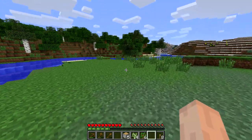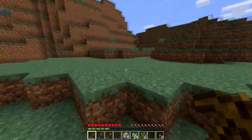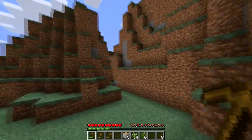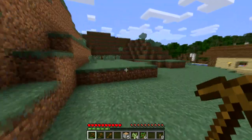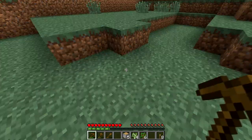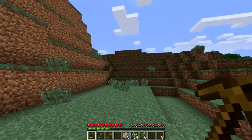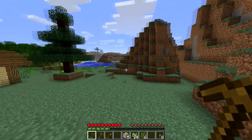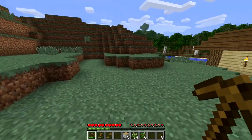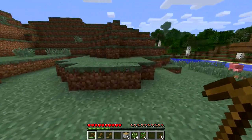Now we need some more cobblestone and some more coal. I don't know if there's any coal in here, but let's look around. We might need to excavate some of this. Actually, we should leave this alone — it'll be a nice little frame to our backyard and will give us some privacy.